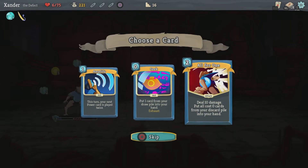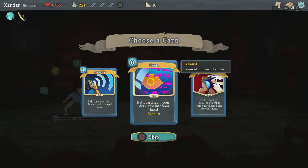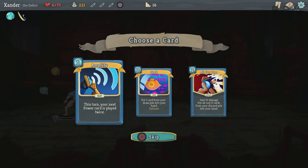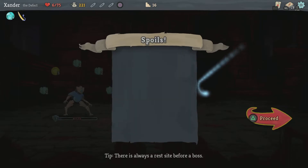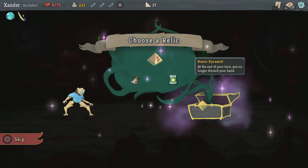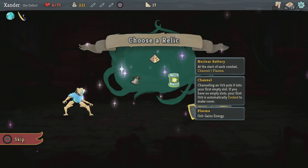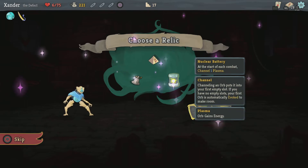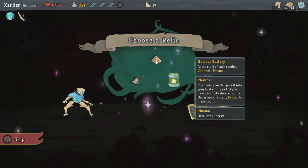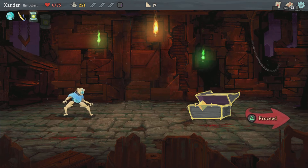Let's see what I get — deal 10 damage, put all zero cost cards from your discard pile into your hand, that sounds really useful. Put one card from your draw pile into your hand — that sounds right. This turn, your next power card will be placed twice. I'm doing this. All the cards I have are zero. See my relic — at the end of your turn, you no longer discard your hand. At the start of each combat, channel one Plasma. Or Calling Bell. I think I want to grab the Nuclear Battery this time.